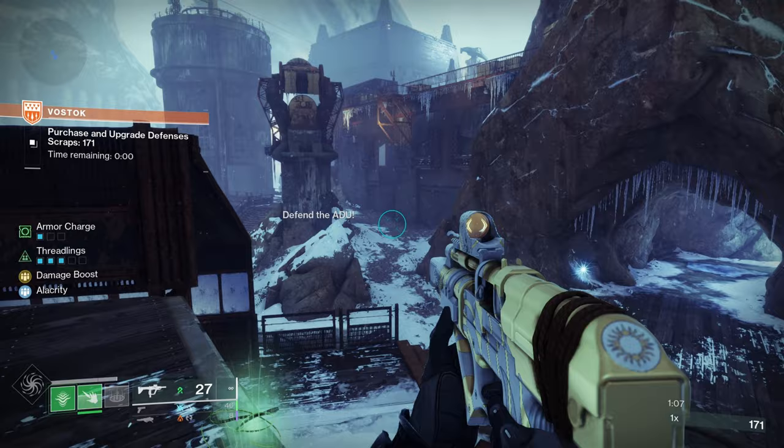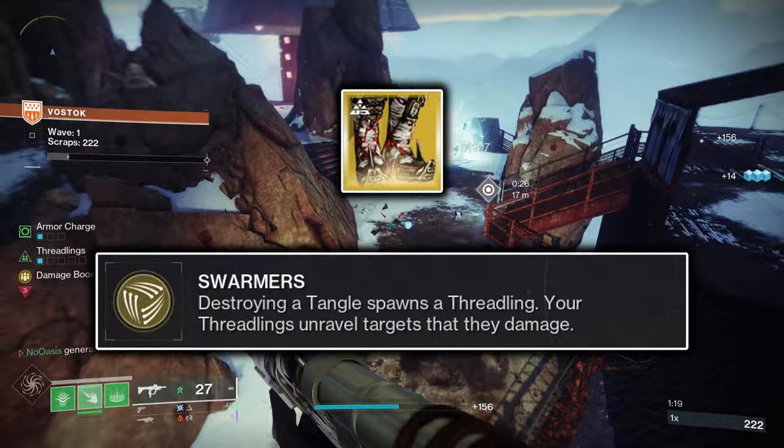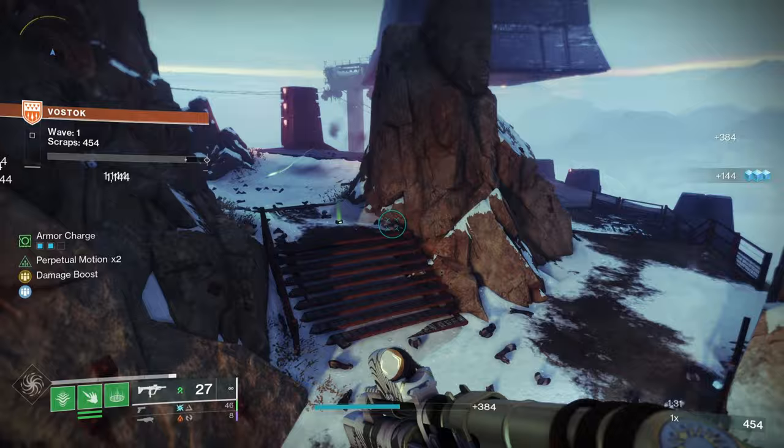To get started with this build, I'll describe the exotic armor piece you'll be taking advantage of: Swarmers. Swarmers are exotic leg armor with the exotic perk also called Swarmers. What Swarmers does is cause the destruction of any tangle to summon two Threadlings. In addition to these free Threadlings, Swarmers also causes all Threadlings you summon to unravel every target they damage.